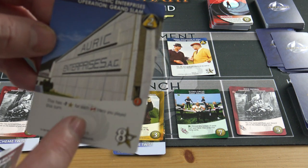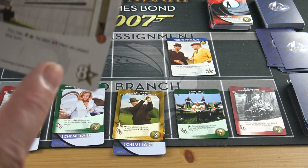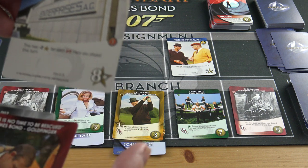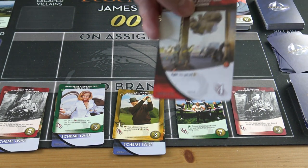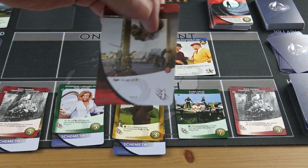Instead of battling properly with red numbers, I now have to defeat Goldfinger using the yellow coin numbers — that's going to be tough. At least I beat him this time. I have three remaining resources so I'll get a Moneypenny card worth two or three. I've dealt my new hand of six cards — Goldfinger's been defeated twice, I need to defeat him two more times.